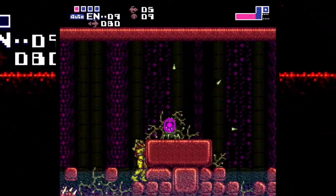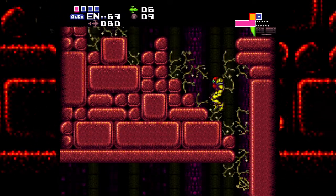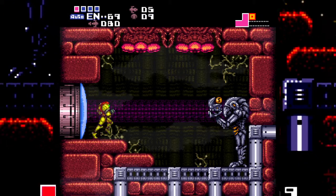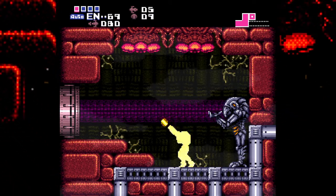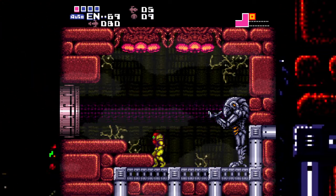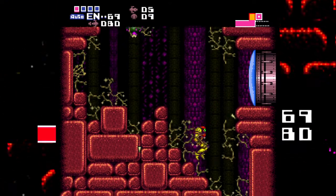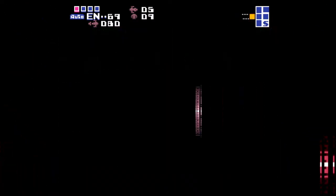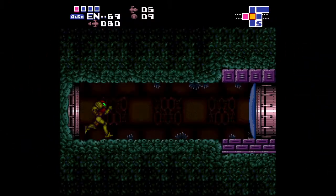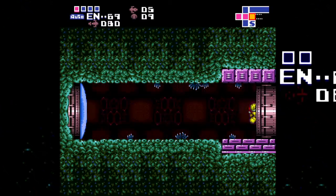By the way, once we get Space Jump we get to see that whole beam trail thing, you know what I mean. No beam trail on Space Jump - interesting. Space Jump doesn't have one, you know what I mean. That's 69 energy! Can I do a quick mock ball? Maybe I can.